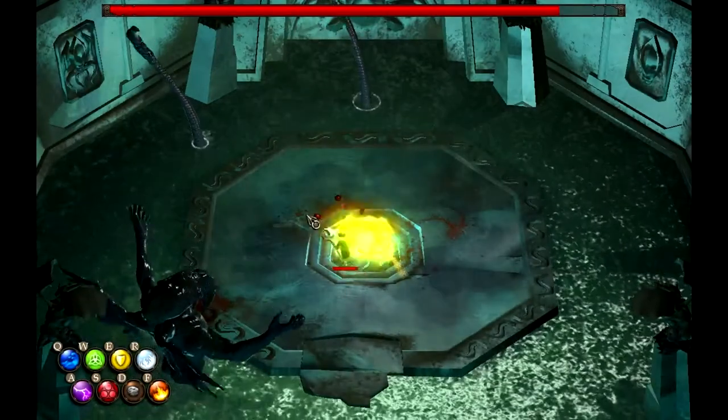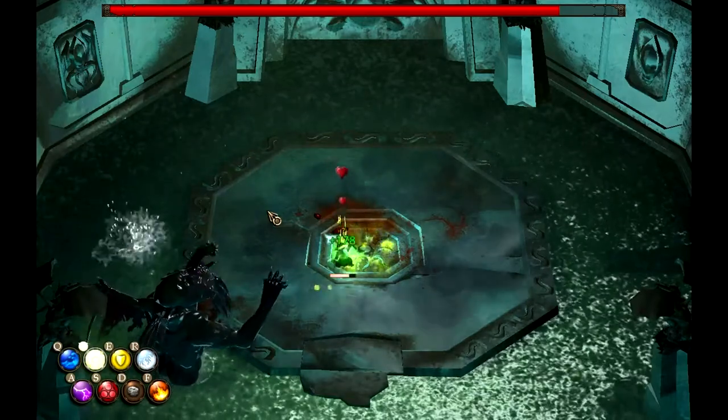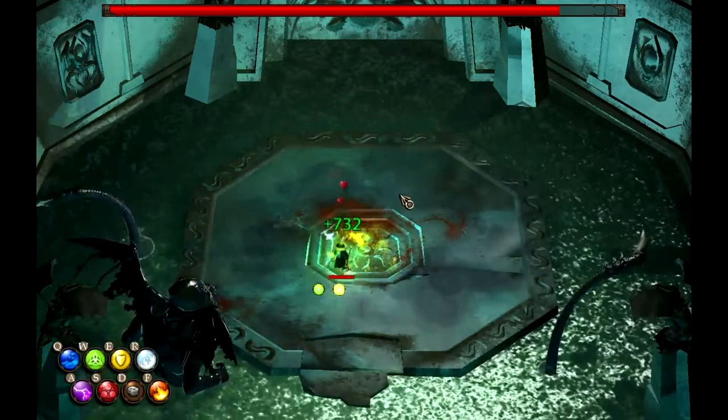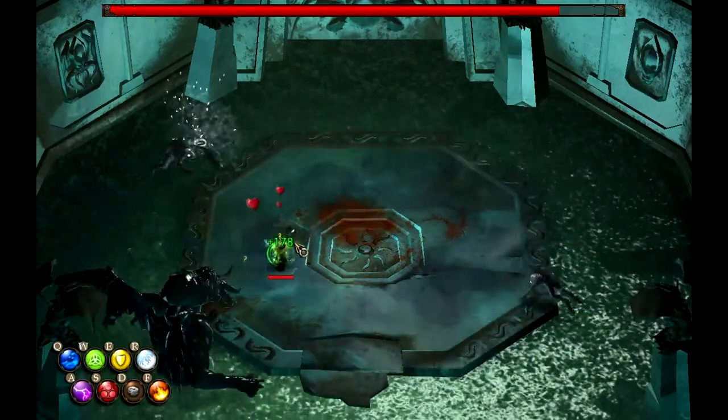After reaching approximately 80% health, Cthulhu will start using an attack on the centre of the room which confuses your character, causing all your movement and spells to be reversed. Do not stand in the centre of the room, as this is by far his most dangerous attack.